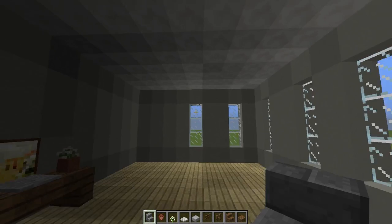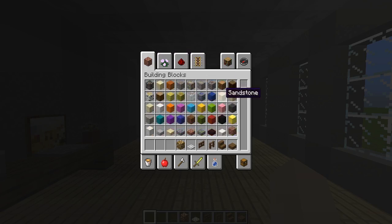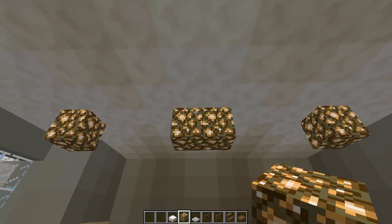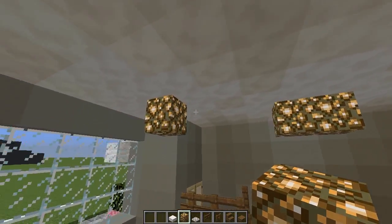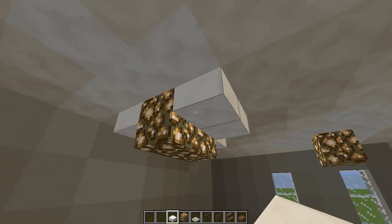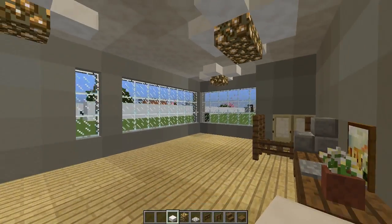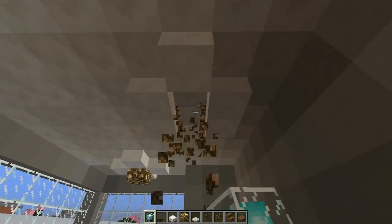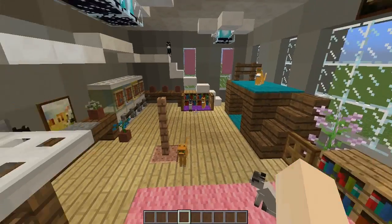The next thing we're going to focus on is lighting — it's very important. I'm going to space mine out throughout the cafe. You don't really want it all bunched up in one row; you want to spread it out so you've got a nice level of lighting. You probably want one towards the desk and then space the others out. You have lots of options: if you're in survival or PvE, go with glowstone because it'll be easier to get. But if you're in creative or already far into the game, I really recommend using beacons — they give a nice amount of light and are really modern, representing ceiling lights well.